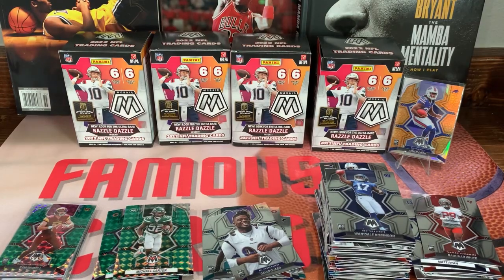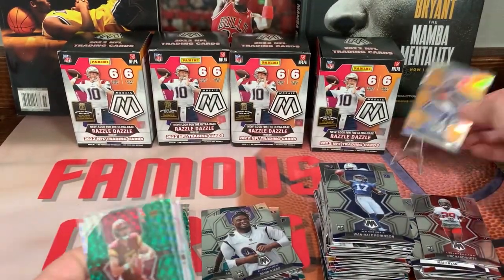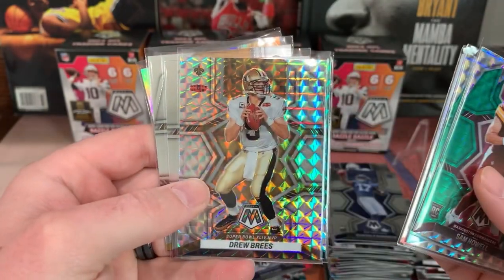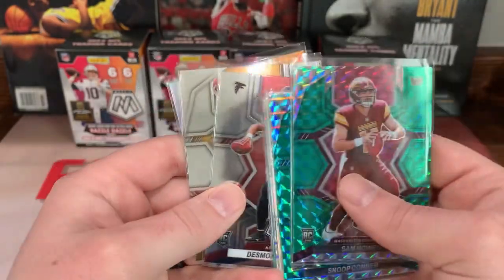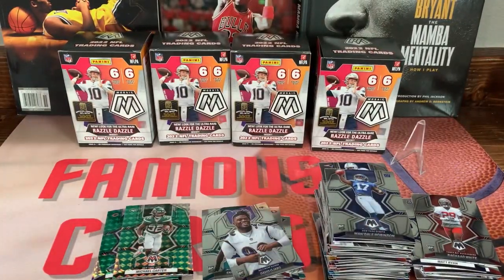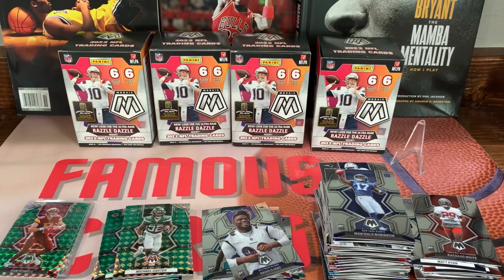All right guys, little recap here. These two I ran out of sleeves — so I got Sam Howell debut — two of those. We pulled the main rookie card Sam Howell on the green, Snoop Connor, Chris Jones on the true silver, silver Mosaic Drew Brees, Carson Strong on the green color match, Desmond Ridder debut, Kenny Pickett on his rookie card, and boom let's go — James Cook honeycomb. So that was a dang good rip. Didn't pull what I wanted — the razzle dazzle or stained glass — but we did get a case hit, so I'll take that all day long. Appreciate you guys hanging around, stay tuned for more videos. Like always, if you like this channel be sure to hit that like and subscribe — I really appreciate it, peace out.